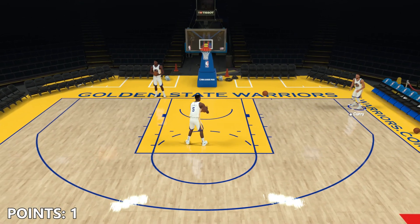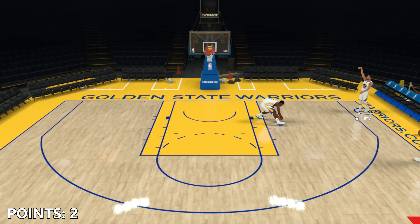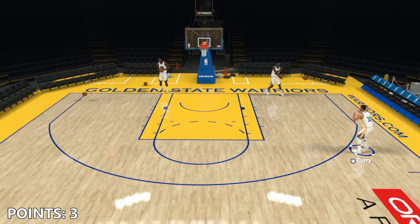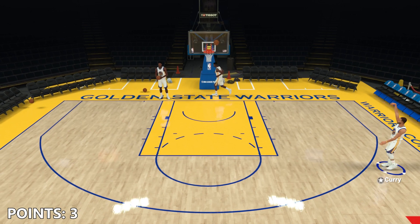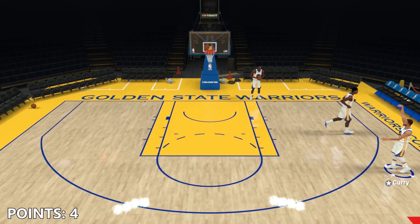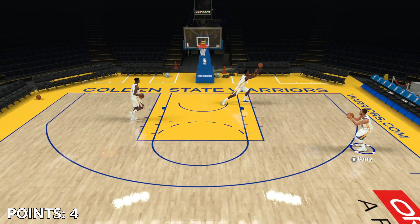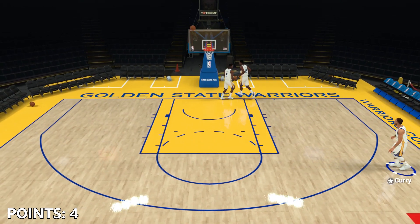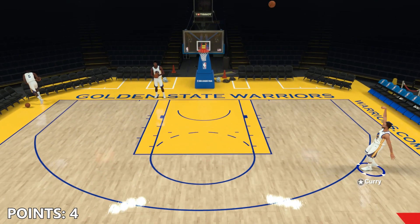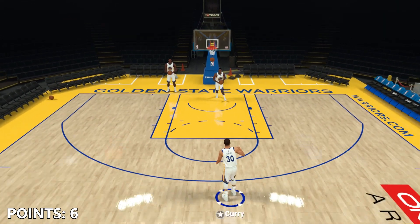First point is good for Curry. Second bucket is no good. Third shot goes in as well, so he's up to two points, then three points. The money ball is no good, so only three points on the first rack for Stephen Curry. Four points now. The third shot on the second rack is no good — that was not a three-pointer. Curry keeps backing up every time he shoots. He's got four points so far. Here's the money ball for the second rack, and it does fall. So six points in total for Curry now.